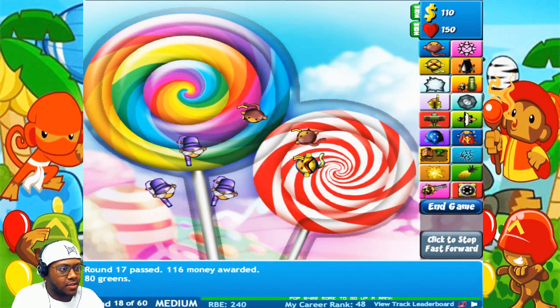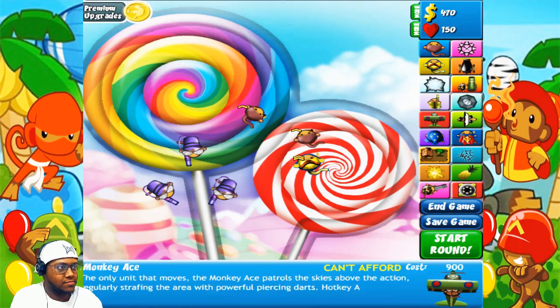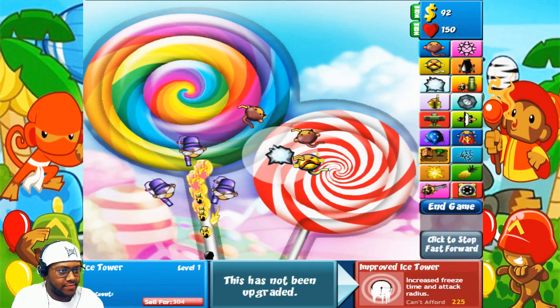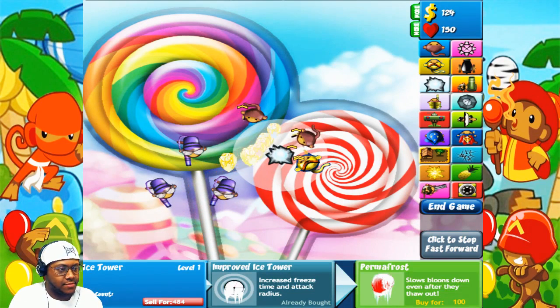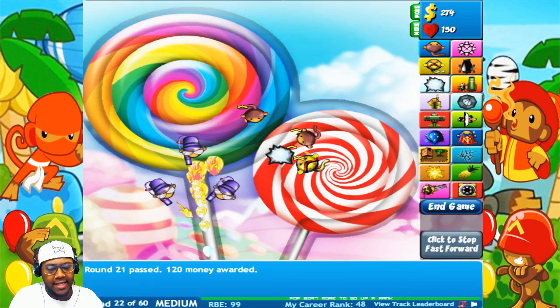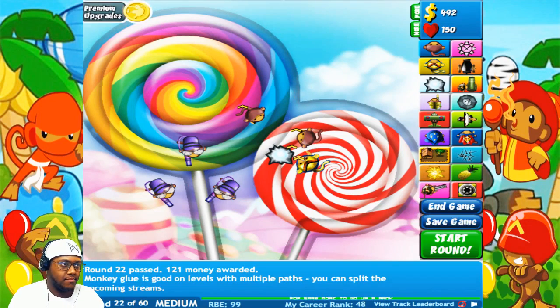So get that upgrade, that's all we need right now. Now let's save up for the ice tower. Let's get one, put it right here, level it up once. Look at that strategy! Now we're not gonna level up again yet — we're gonna save up for monkey huts. We need two monkey huts and we're gonna max one of them out later.